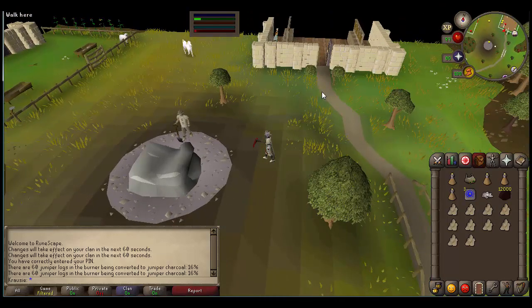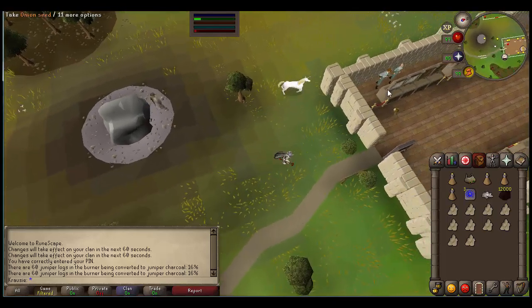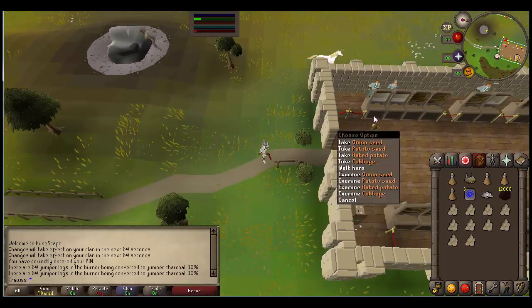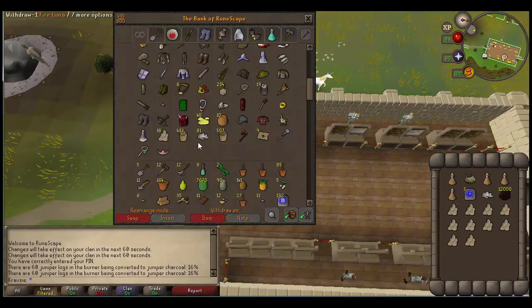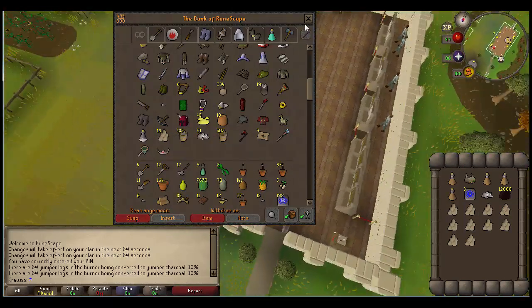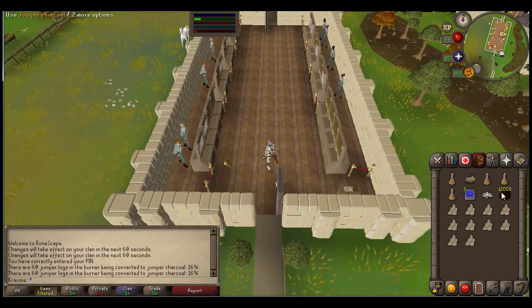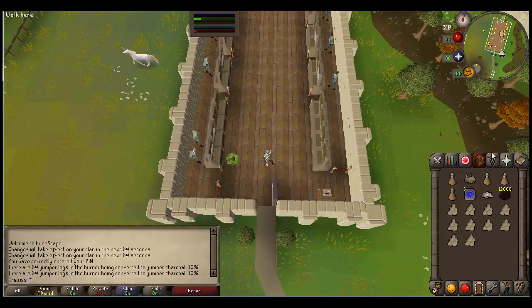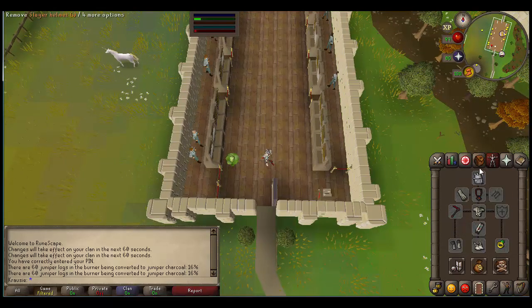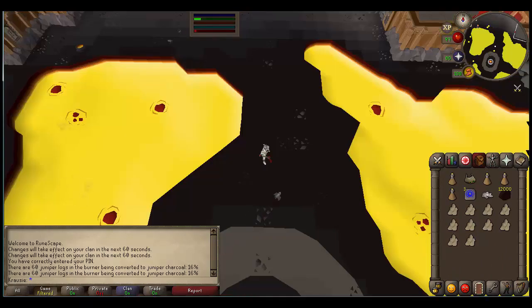You don't have to do this because you can buy the Saltpetre — it just depends on whether you want to spend a bit more money for it or AFK and get it yourself. You will need Saltpetre for the dynamite along with Juniper Charcoal. Next let's head up to Lovakengj for the Sulfur mines.